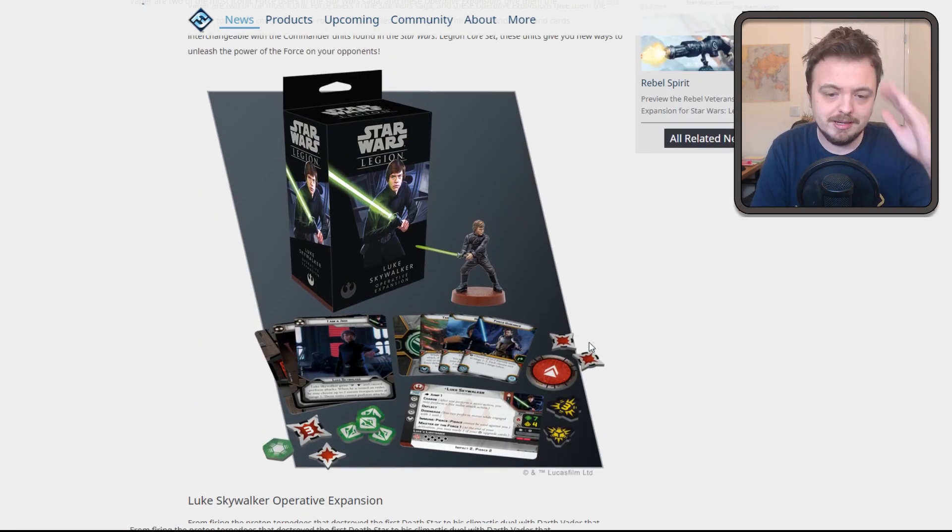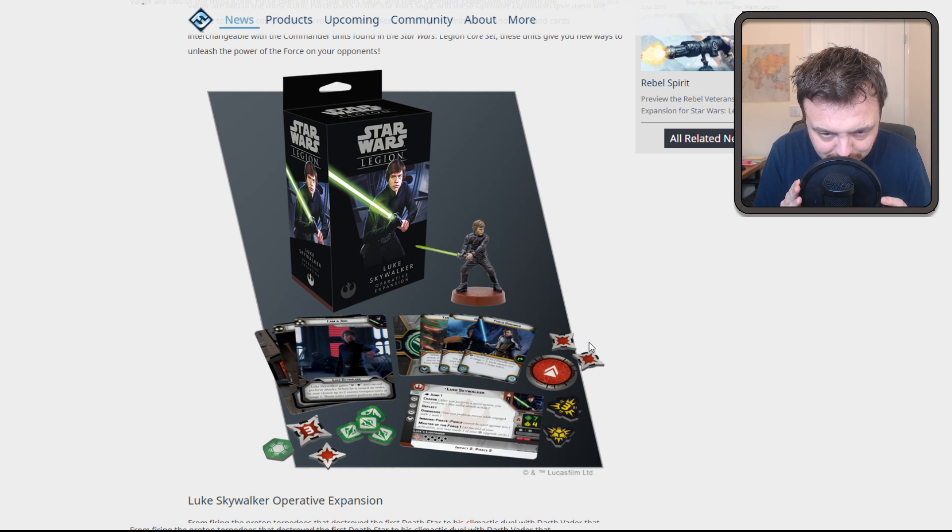Luke at 200 points — unless I'm missing something from this Luke, maybe his command cards or something, I can't help but feel like the old Luke might be better. Master of the Force could be imperative — the fact that he can get Force Push every turn could be pretty strong. He's still got double move jump charge, so he's still nimble. Oh — he's got seven black dice. Seven black dice. Maybe changing my mind. Is it 40 points better? I'm not sure.